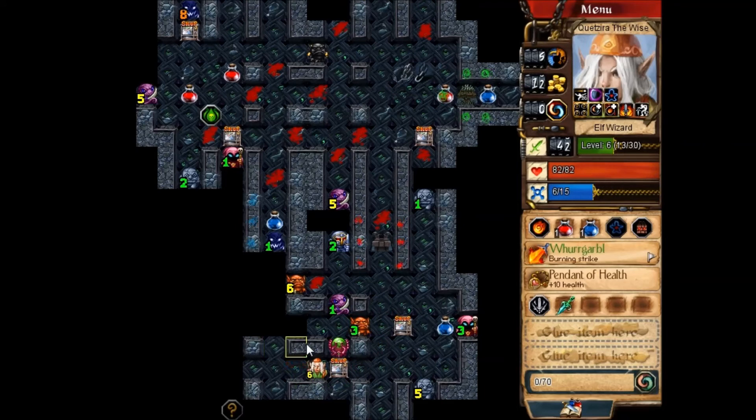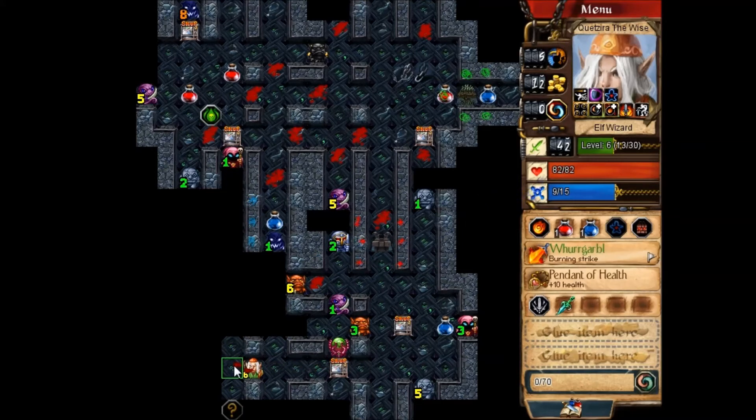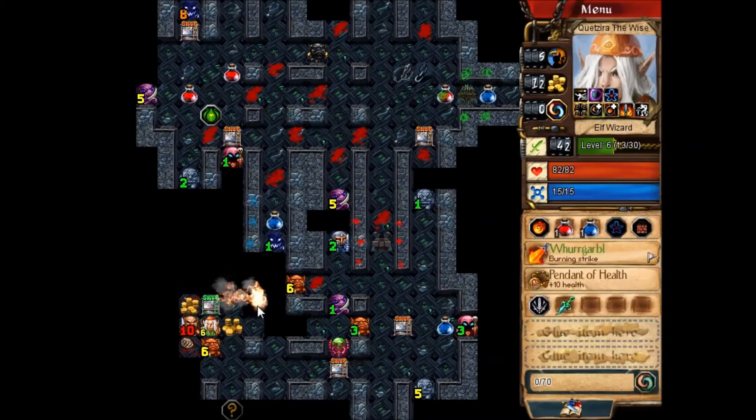Halfway through level six already — they grow up so fast. He was on top of a store, wasn't he? I think he was. Like I said, I'm trying to leave as many low levels as possible, and I'd also like to find the boss as soon as I can. Tasty edge with my blade jerk. I'm really not a fan of Timothy Long Doll. Also, why does it say 'poisonous one'? As far as I'm concerned, if I'm poisoned, my poison doesn't come off in time like it does on enemies.